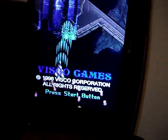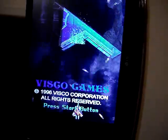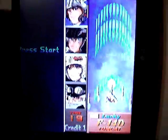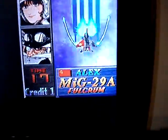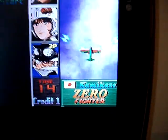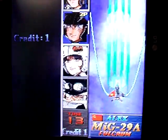Let's put in a coin and let you see the character select screen. Four characters you can choose. Gotta love the F-14 Tomcat — pretty awesome.